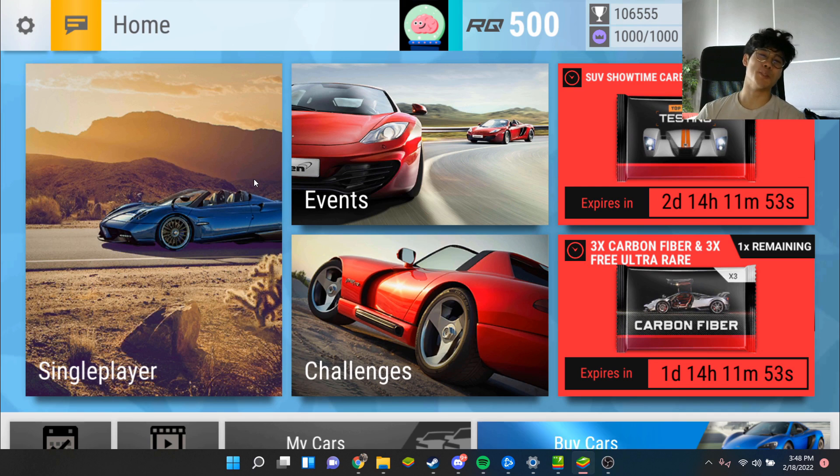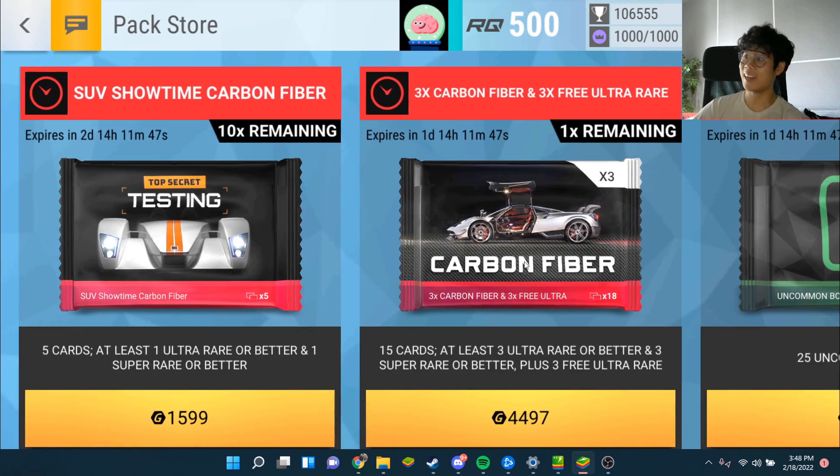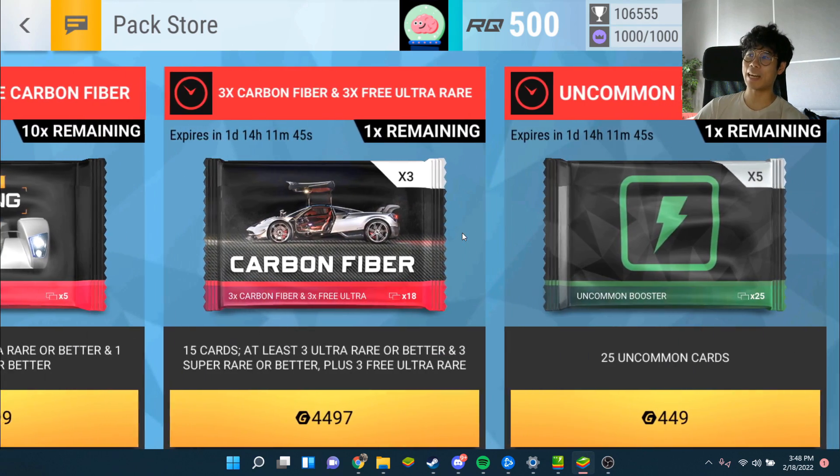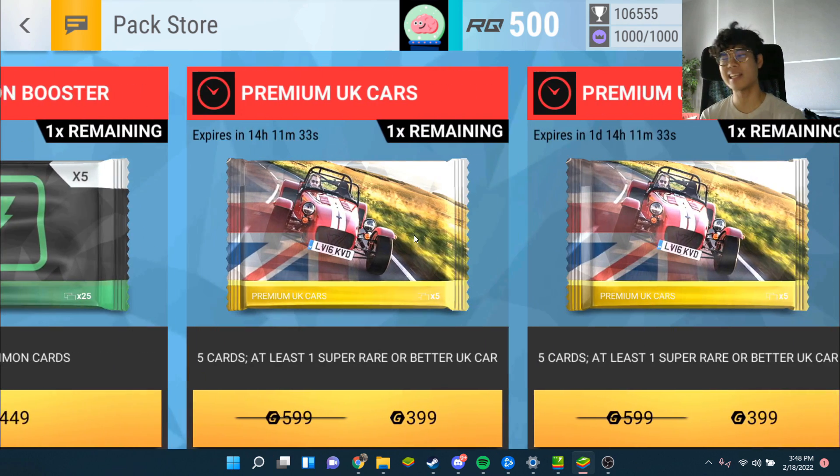Yo guys, what is going on? Blossom's back and welcome back to another episode of Top Drives. Check out these interesting deals - we got a three times carbon fiber and a three times free ultra rare. This is basically a six times carbon fiber for the price of four thousand four. It's a pretty good deal, I kind of want it.